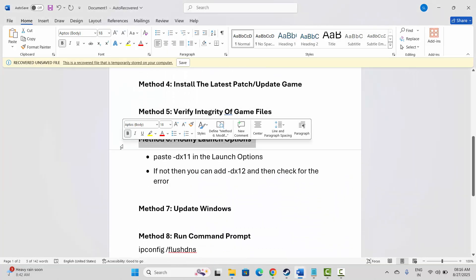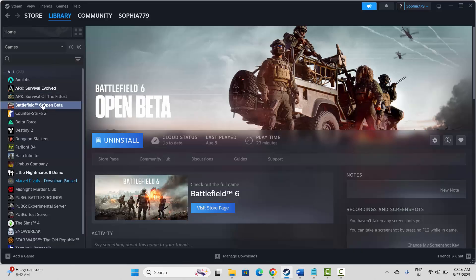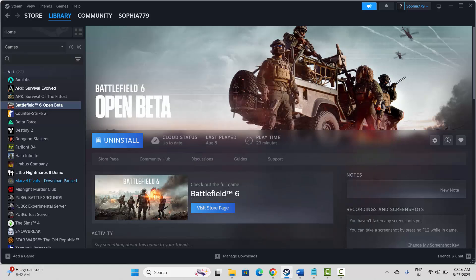The next solution is to modify the launch options. Go to Steam, select your game in the Library section, click on Properties, then under General in the Launch Options field type -dx11 and check if the problem is resolved. If not, type -dx12 instead and try to launch the game to see if the issue is fixed.